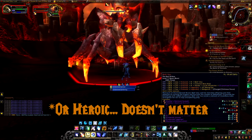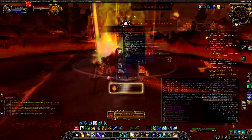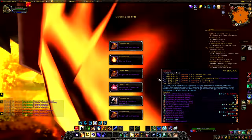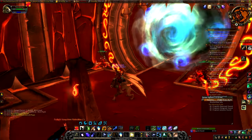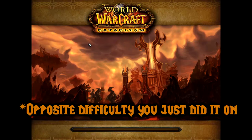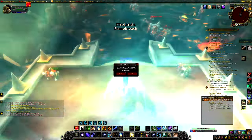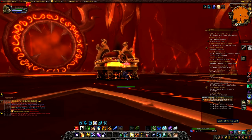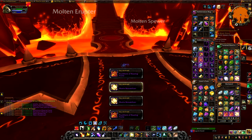Once you get to Firelands, enter on Normal difficulty and kill all the bosses for Eternal Embers. Each boss will drop one Eternal Ember with an 80% chance, and Ragnaros will drop two. After clearing Normal, leave the instance — there's a fire portal by the bridge at the start of Majordomo's area to port back to the entrance. Then enter on Heroic difficulty. Since Firelands became a flex raid it gained the flex raid lockout, meaning you can get drops from both Normal and Heroic in the same week, which drastically reduces the time to get this legendary. I got 16 on my first week and it took me four clears — two weeks — to get all 25 embers.